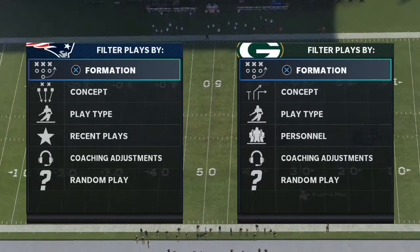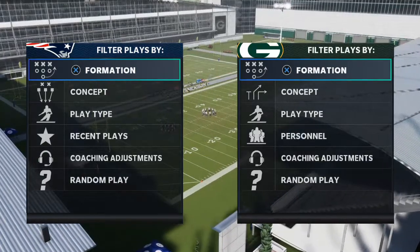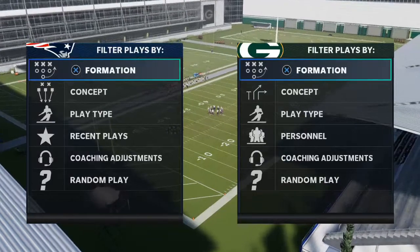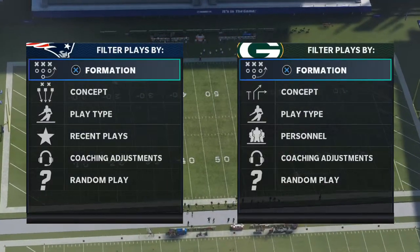In today's Madden 21 tip video, I'm going to be breaking down a solid three-man pressure that you can utilize out of the 3-4 Bear formation to not only get good pressure on the quarterback, but to have really good coverage behind it.